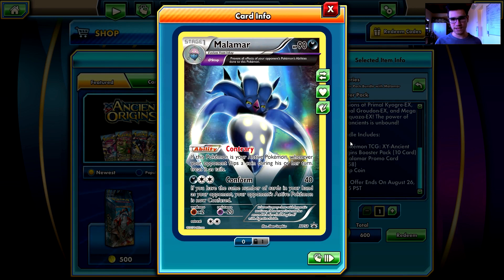That's an awesome Malamar! That's awesome artwork. The card prevents all the effects of your opponent's Pokemon's abilities on this Pokemon.